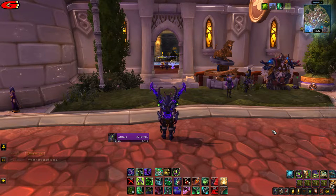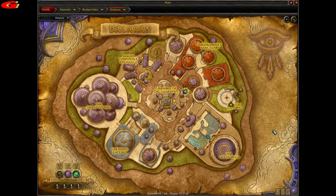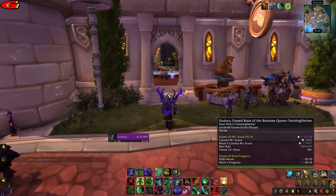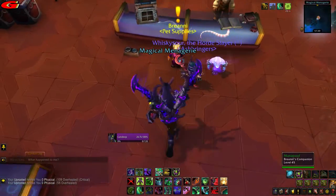Once there, head over to the Magical Menagerie pet store as shown on the map at coordinates 57, 42, and speak to Berini inside and accept the quest Pets Detective.